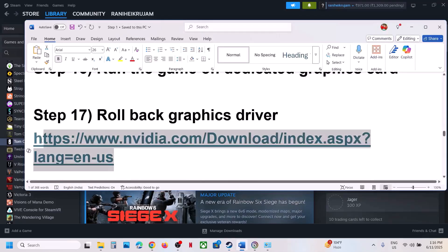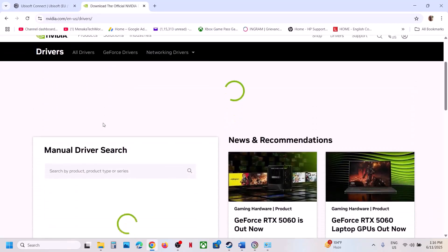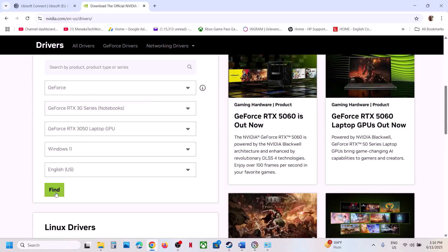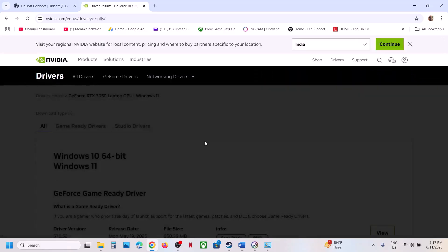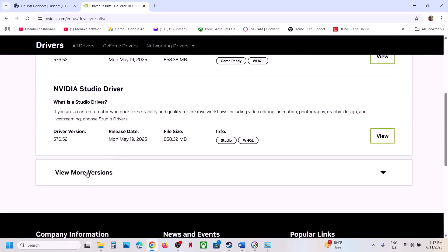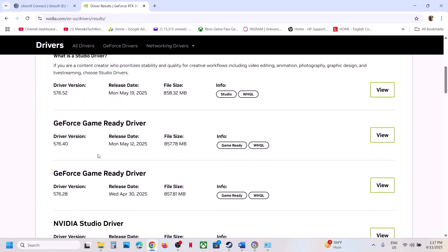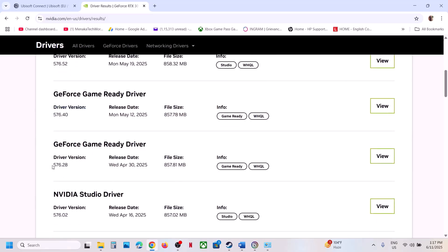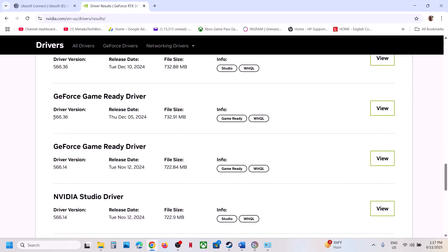The next step is to roll back the graphics driver, as this has worked for many players. Go to the NVIDIA website, select your graphics card and operating system, click Find, then View More Versions. The latest is currently 576.52 — try installing an older version like 576.40, 576.28, or for many users 566.36 has worked. When installing, select Custom and check Perform a Clean Installation, then restart your computer and check.